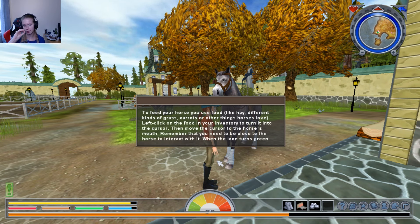To feed your horse, you use food like hay, different kinds of grass, carrots, or other things horses love. Left-click on the food in your inventory to turn it into the cursor. Then move the cursor to the horse's mouth. Remember that you need to be close to the horse to interact with it. When the icon turns green, click again and you will start feeding the horse. This starts an action bar — when the action bar is full, you have fed the horse.